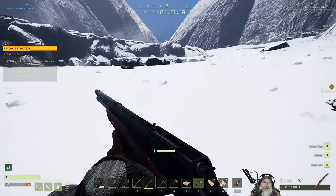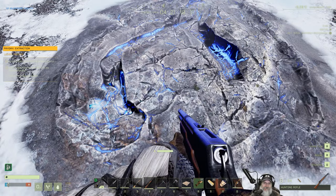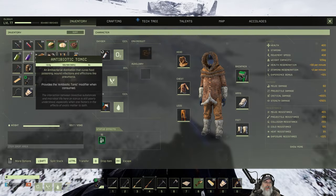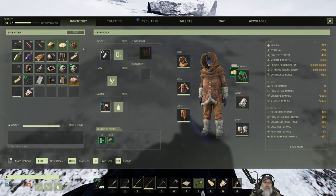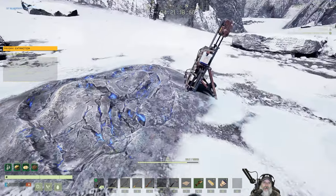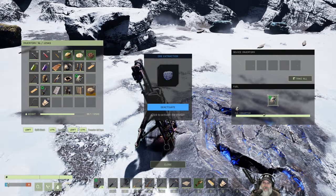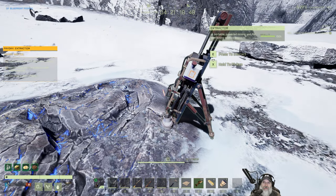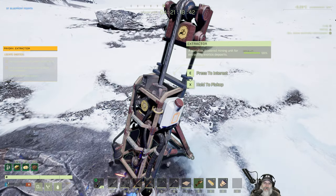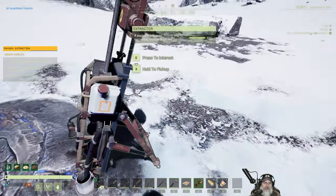We are back at the site — here it is right here. Let's get our food buffs refreshed, then select G and pop the drill down. Very cool. Put some biofuel in the drill and there it goes. I don't know how long this takes — does it drill until it runs out of fuel? I guess we'll wait and see. The mission objective says 'fully mine an exotics deposit' — so we have to fully mine this.